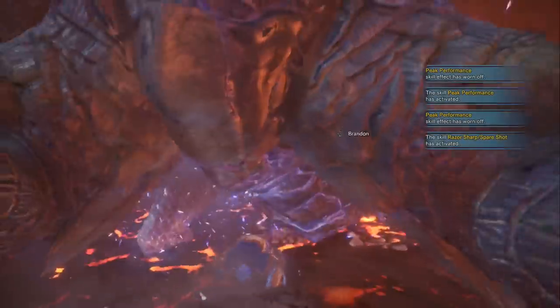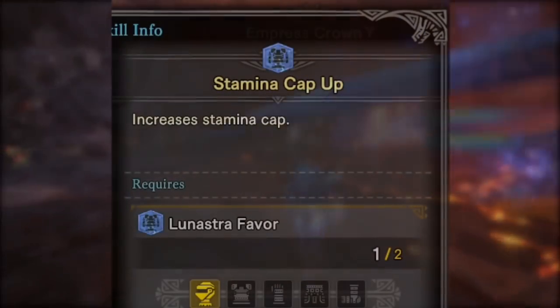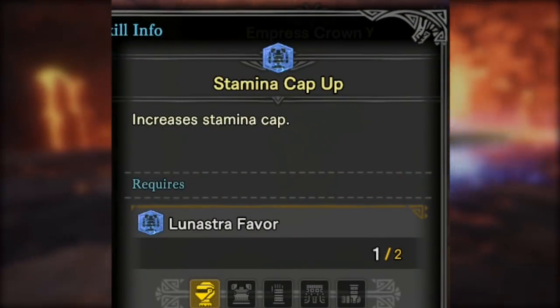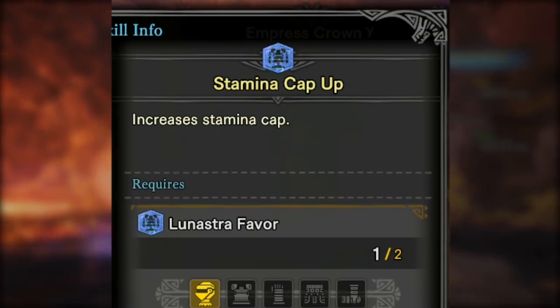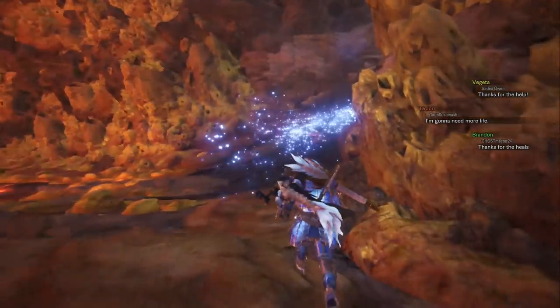What I want to talk about next are the two set bonus skills that the Lunastra set gives us. With two pieces of armor, you'll receive Stamina Cap Up. This gives you an increase to your total stamina bar, though you're going to need a ration to get that final bit of bar to fill out — you've got to actually eat a little piece of meat.